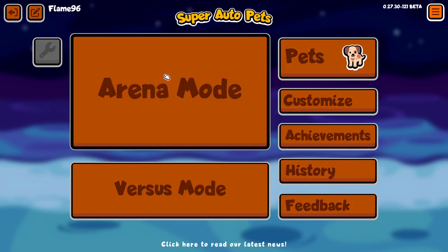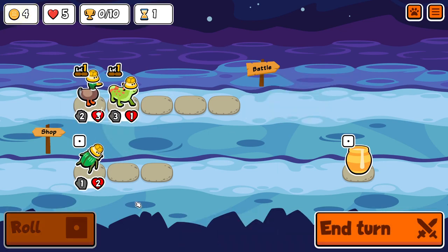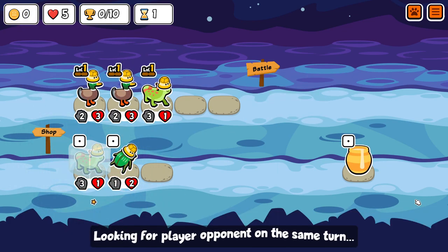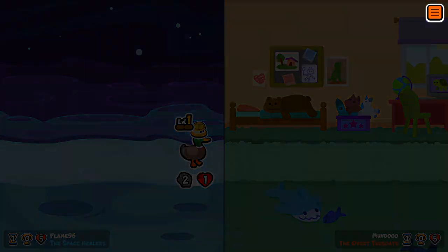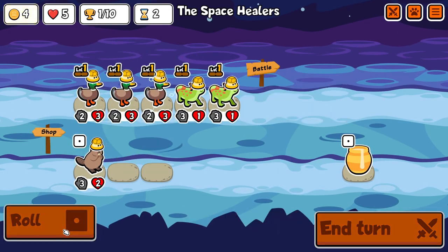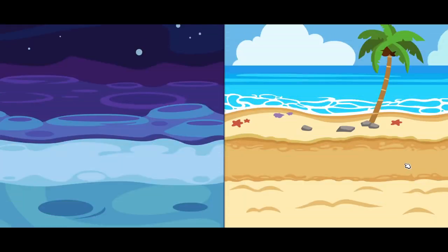What's up everyone, I have a 5-Tahr victory for today and I think the Tahr is actually a very powerful unit, especially if you level into it on turn 5. It's a 5-3, and its ability is giving chili to the friend behind it when it faints, so if you manage to build up a big unit that can receive the chili and hopefully attack multiple times, triggering the chili multiple times, it can be very powerful.